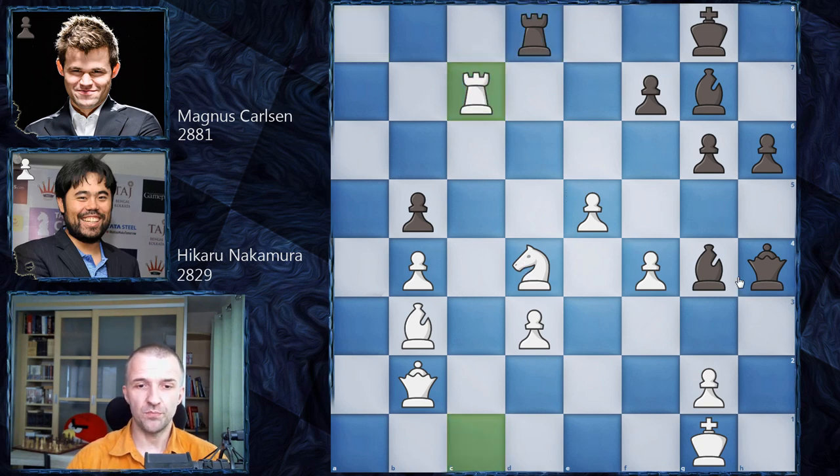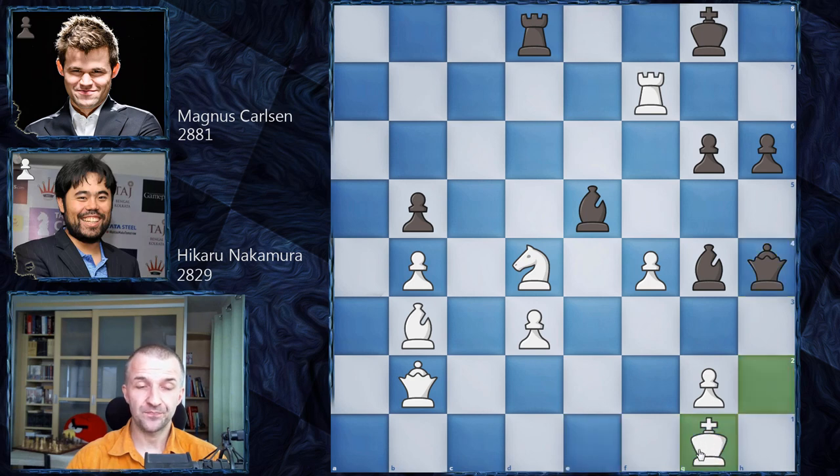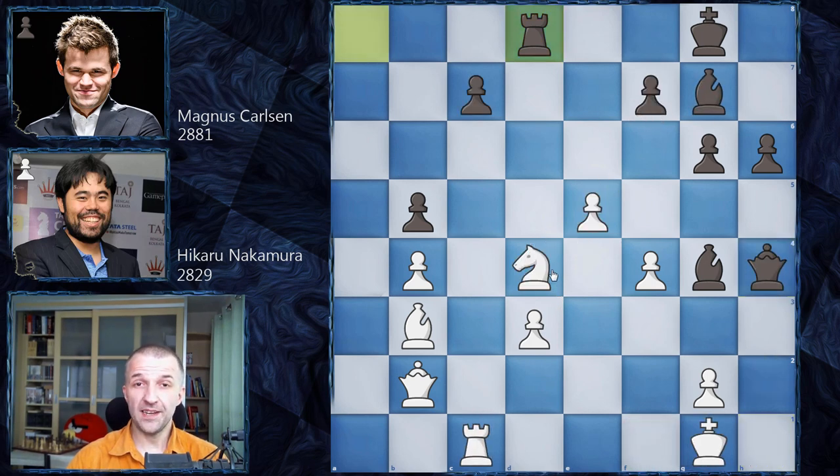Rook c7 is not possible because queen e1 defends the entire first rank - that's the problem. After king h2, we have bishop e5; the bishop cannot be taken because of the fork, which is pretty tricky. Rook f7 also doesn't work because queen h4 kicks the king to the first rank, then bishop d4 with check. If king f1, there's checkmate. So what to play? Maybe knight b5 - probably the best move - after queen g3 White tries to exchange queens but Black can avoid it.